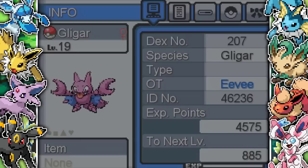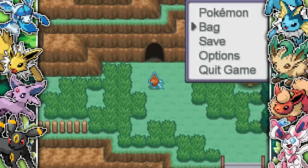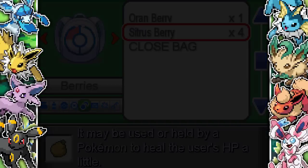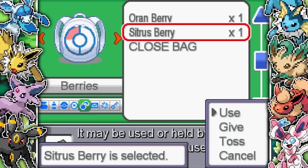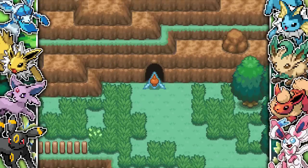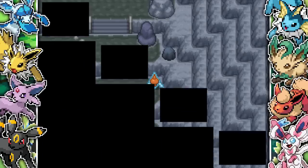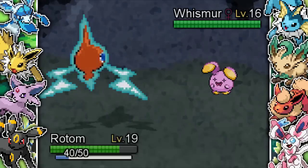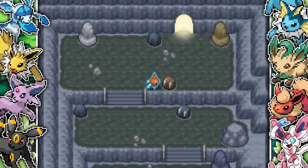I go into my team - Gligar is level 19 with Knock Off, Quick Attack, Fury Cutter and Feint Attack. It's a very nice addition to the team. We put Gligar in the second slot because it's a little bit better than Eevee - Gligar and Rotom are a lot better. I start healing my team and give everyone a Citrus Berry, then move on into the top of the cave. We make our way into the Secret Tunnel, which luckily only has one Whismur encounter. There are a couple of rocks with Oran Berries, so I click on all of those to get as many items as possible.